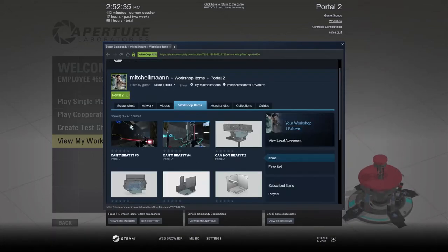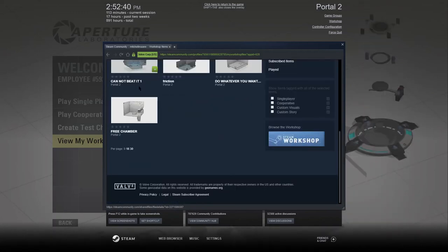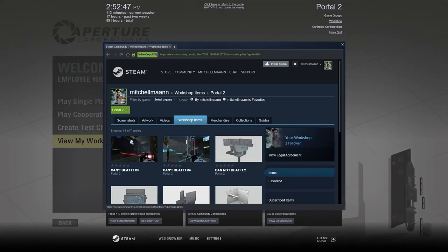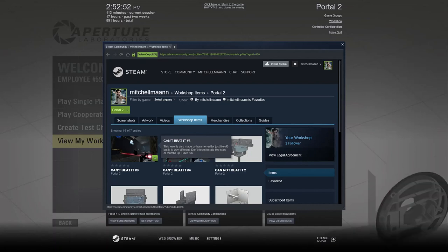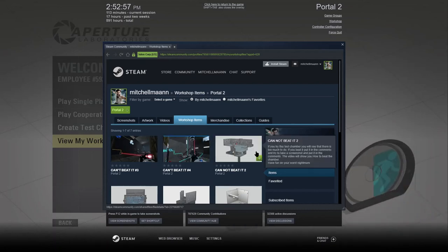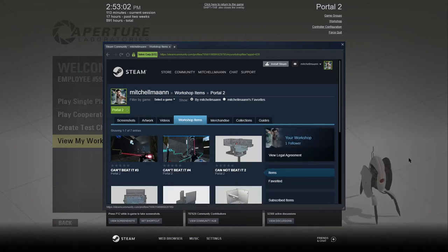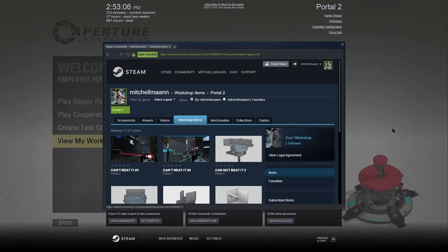So yes, these are my test chambers right here. There's Can't Beat It 1, 2, 3, and 4 — please check them out. These last two are actually the custom ones made in Hammer, and the others are the standard puzzle maker ones. I hope you guys enjoyed the video — please leave a like and subscribe if you enjoyed it, and if you didn't as well. We'll see you next time, bye!